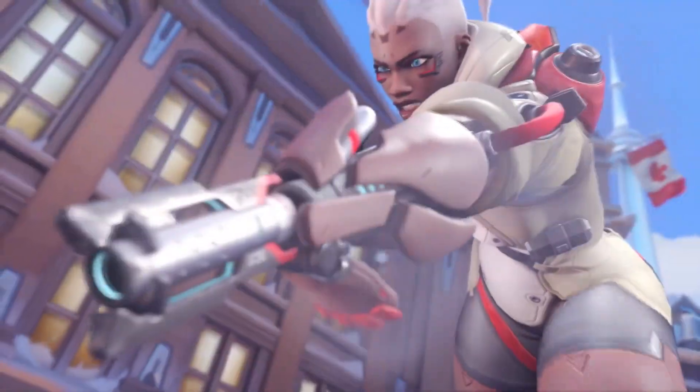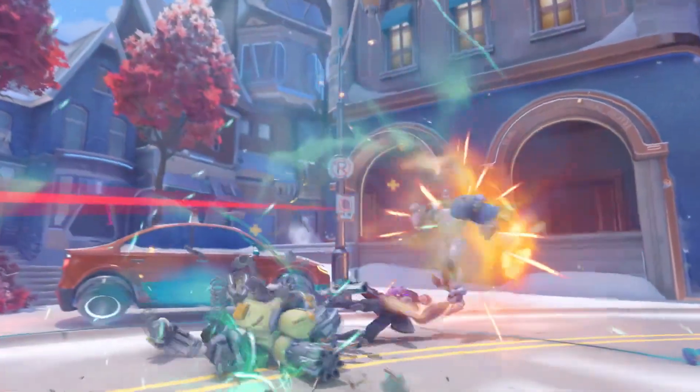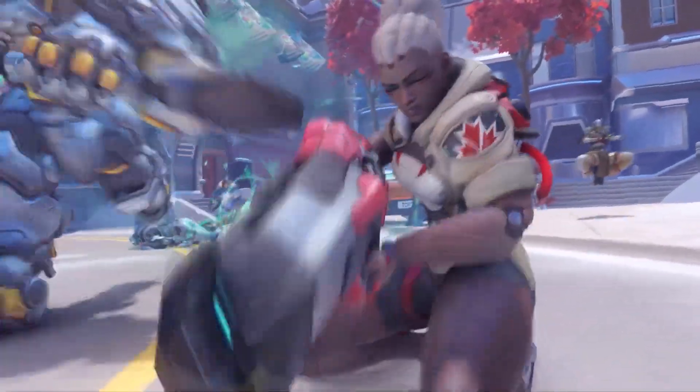The next ability is the disruptor shot. With the disruptor shot you can launch an energy shot that slows and deals damage to enemies within it.